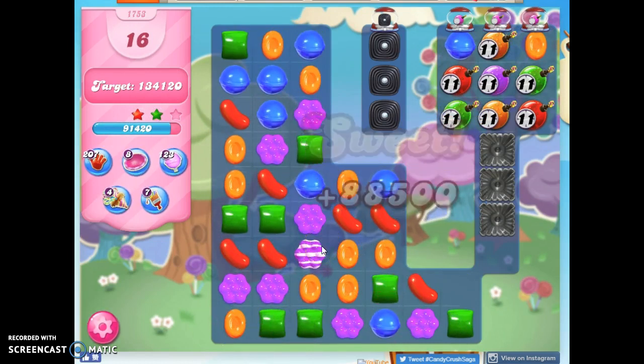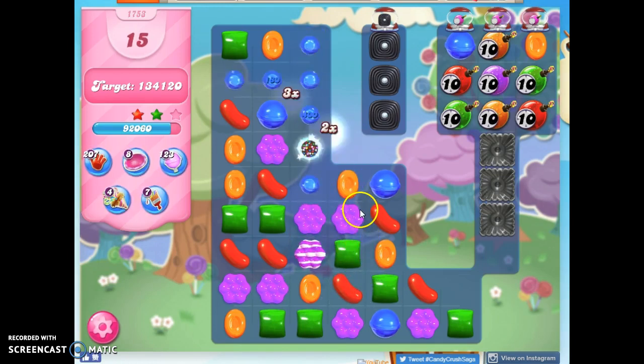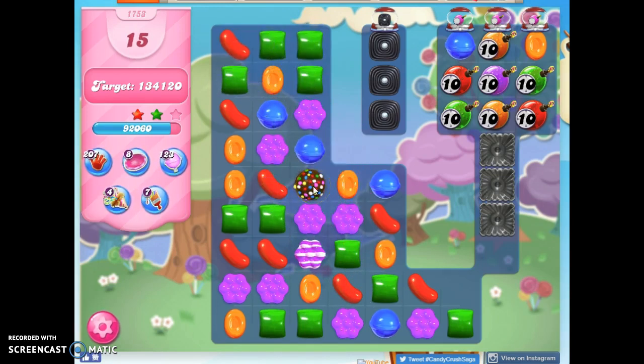It dropped down anyway. So now that I have taken out blue, what that means is I've got presumably less blue and more opportunities to make more matches and specials. We've got another one of these. Now I can take out orange, and that would help here.